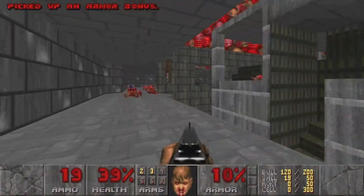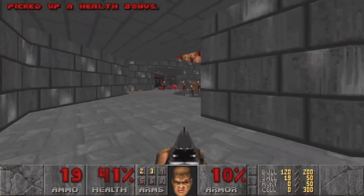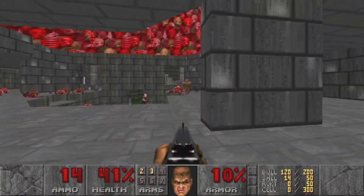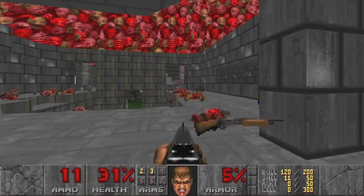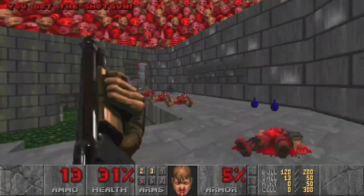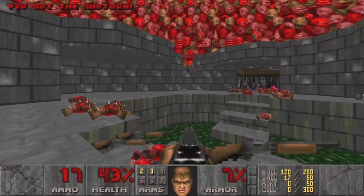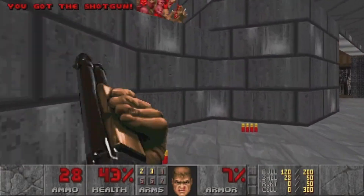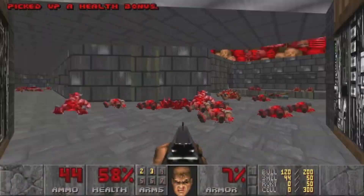Even small health packs look amazing and beautiful at this point. Here's a good sniping spot — just get a corner on him. Good grief, that was rough. Health, armor bonuses, health pickups — now we're good. Surely.